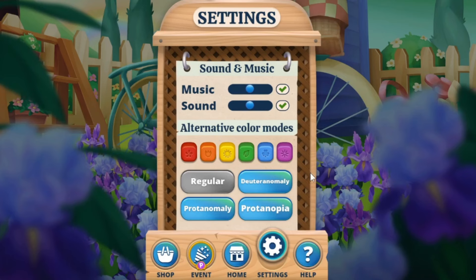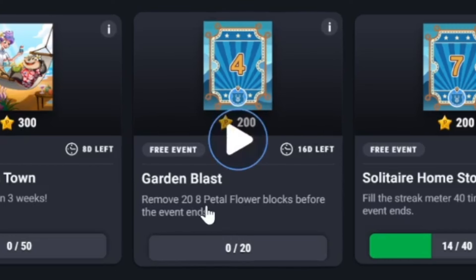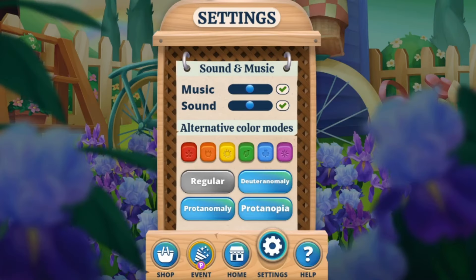They've recently changed the name for these blocks. Case in point, we have a challenge currently running where you have to remove 28 petal flower blocks before the event ends. I'm not sure why Pogo decided to change up the terminology of the game. The levels themselves have already been fairly confusing to players, so this was a little bit of a shock to some people. So I wanted to give a quick little tutorial on what they're called and what they look like.